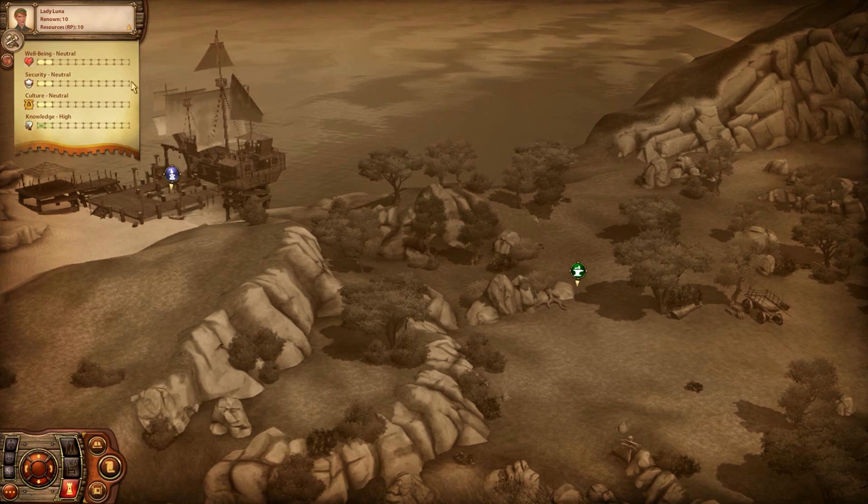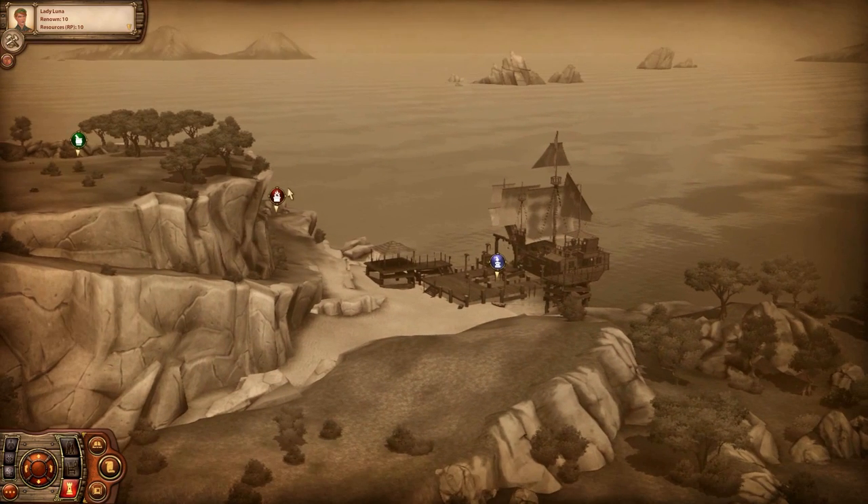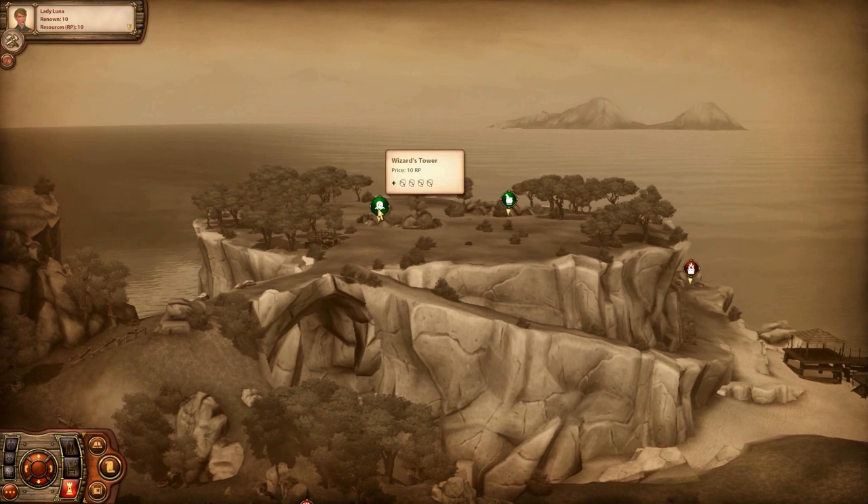We want to max all of these out eventually. We can get more aspects by doing quests, which give us resource points to unlock even more buildings - the green ones and the red ones which cost more - and that will give us even more aspects. Quests are great, and the wizard's tower did win.